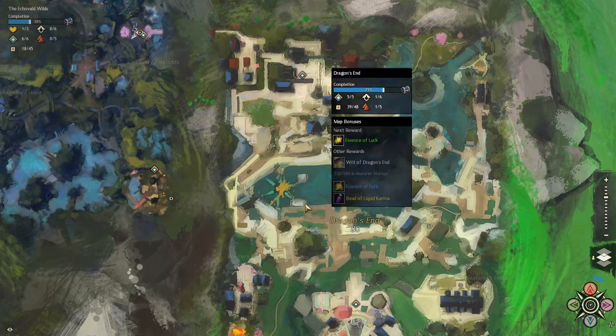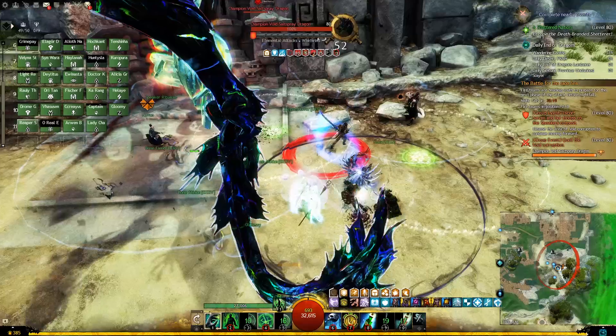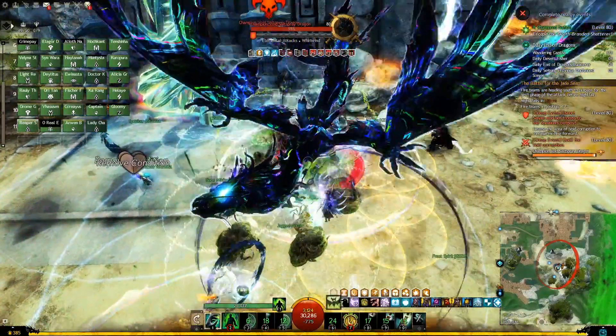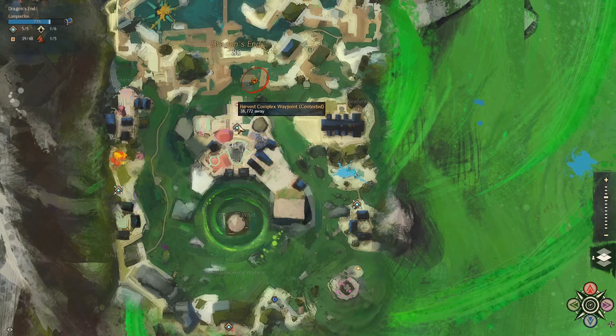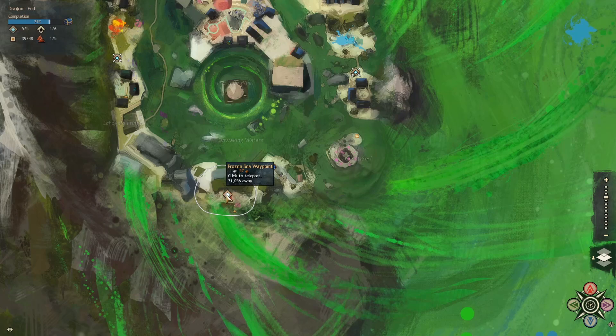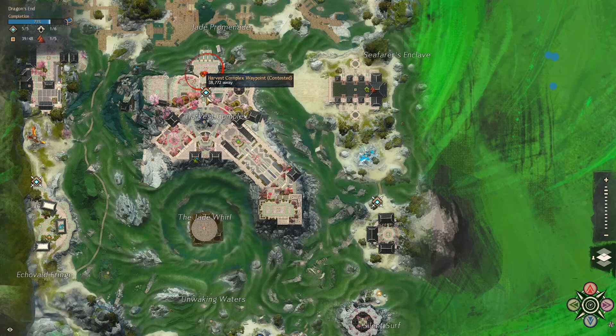You can enter Dragon's End from the Echo Vault waypoint via the Jade Gate waypoint, which you will find at the east side of the map. There are three important waypoints to have unlocked: Jade Quarry waypoint in the north, Harvest Complex waypoint in the center, and Frozen Sea waypoint in the south. Jade Quarry and Frozen Sea will always be unlocked, but Harvest Complex will only be available starting from a certain point in the pre-event.